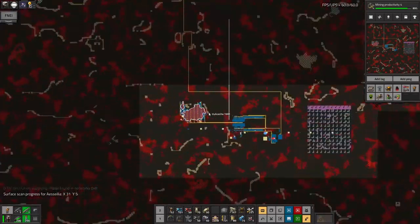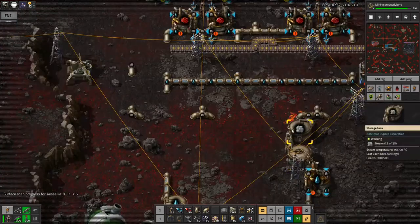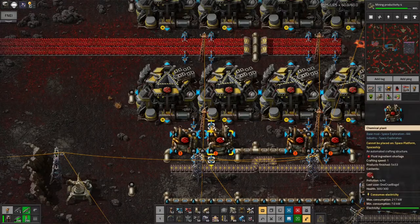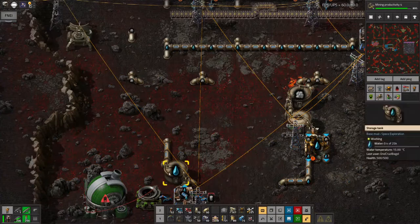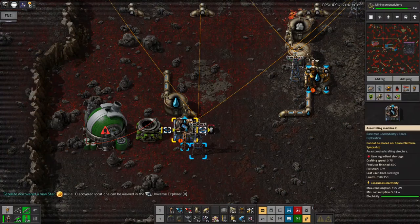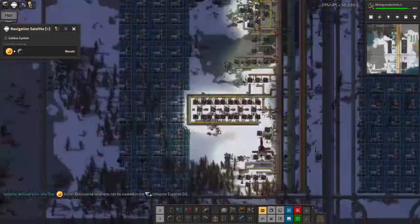Now, why has this stopped? Have we run out of water or too much steam or something? Yes — we seem to have run out of water. So I need to turn the water cannon back on. That tells me how quickly the water does get used up. So I need to go back to Norvis and find that other cannon.